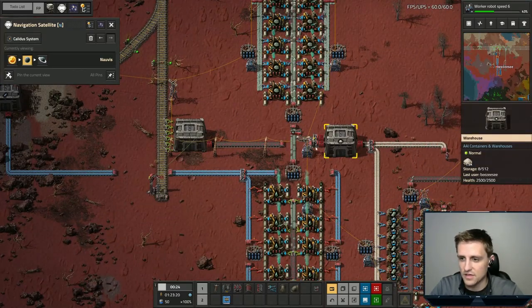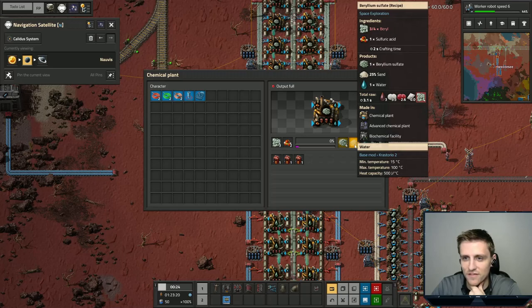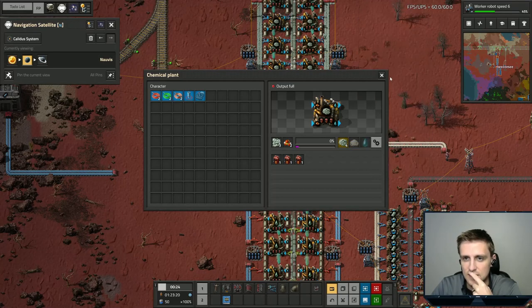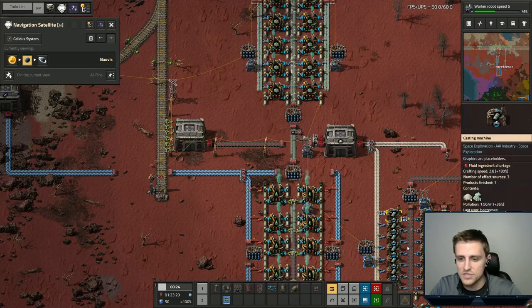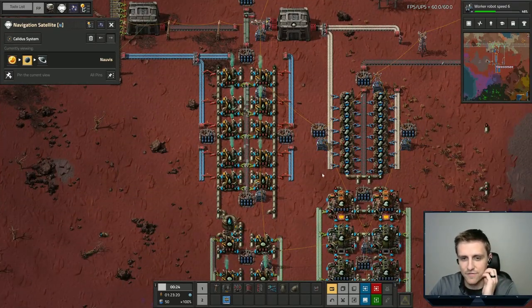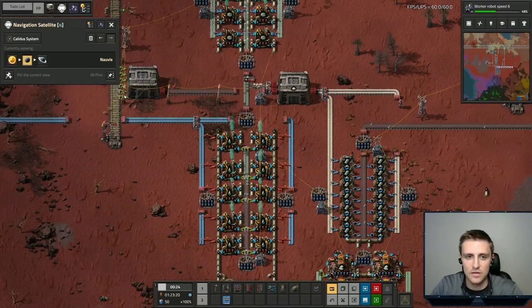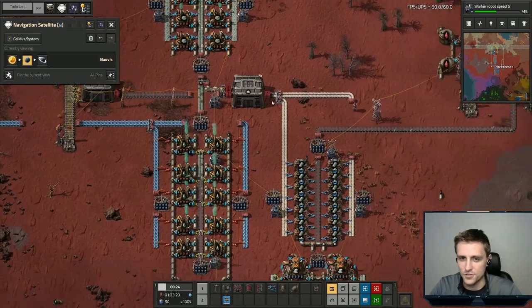I'm going to keep an eye on the count of sand here. I think it's possible that it could overflow eventually, but it's 25% that you get sand, so it's not every run — it's not guaranteed. We'll see how much we use in comparison to how much we're making. If it turns out we are making more, then we'll just turn this into a trash slot. I'm not going to do that until I know for sure. In the meantime, while I've been watching, it has been increasing.